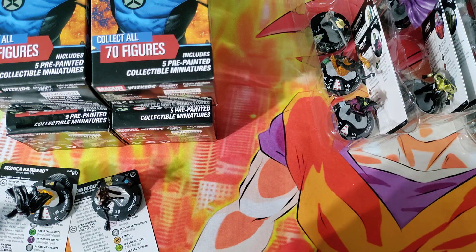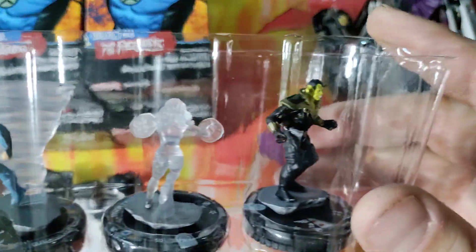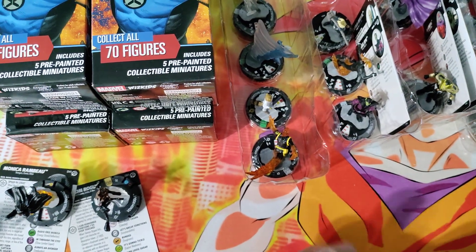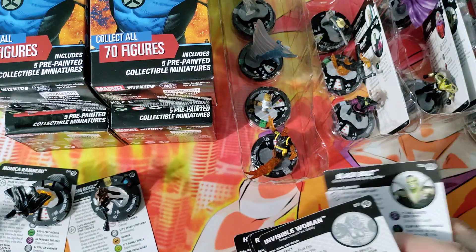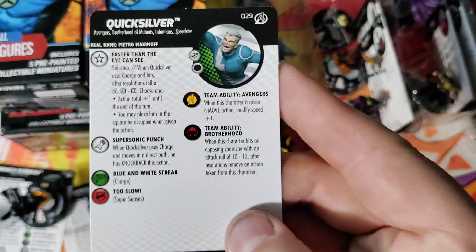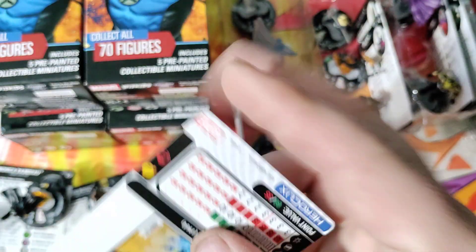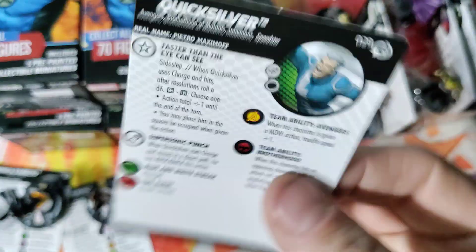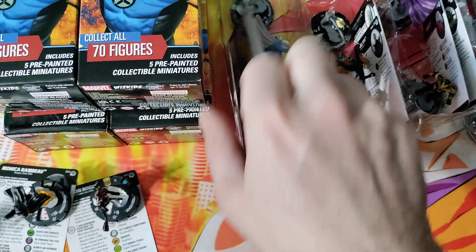Your boy's been needing a new Quicksilver for his collection — got one! Invisible Woman, which I really do love this sculpt — looks fantastic. Black Bolt again, and of course Human Torch and Drug Dealer Rocket Raccoon. Let's go ahead and look at Quicksilver's card — Quicksilvers can be a hit and miss character in some of these sets. I'll take that for 60 points, that's not bad at all.